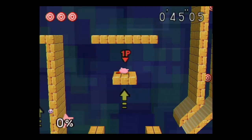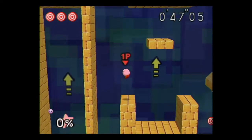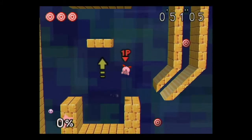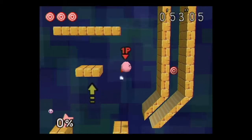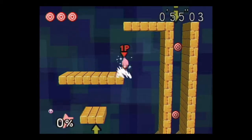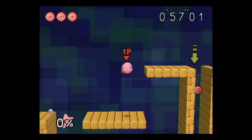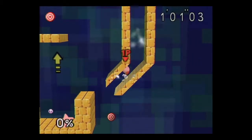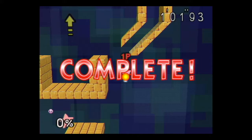Kirby actually has the most similar moveset to later incarnations. There are very few moves that stand out as having changed — his dash is different and his up air is different, but compared to most of the roster, his moveset is very comparable throughout the series. Which is kind of interesting, because this game was made by Masahiro Sakurai, who is the creator of Kirby.